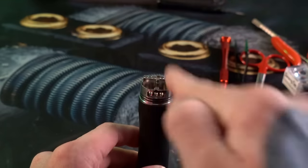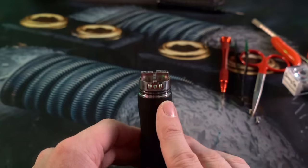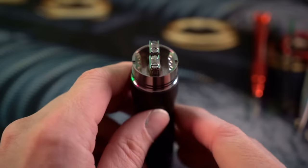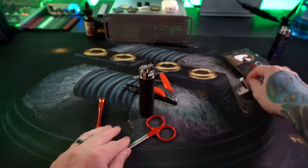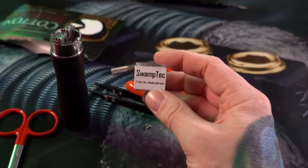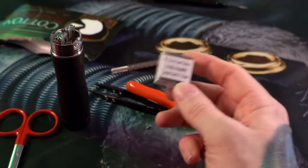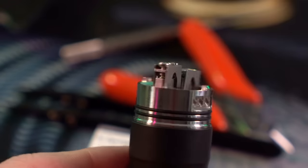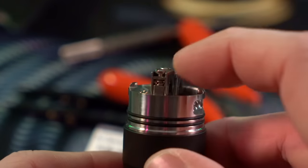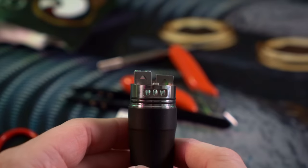I'm putting this back into hybrid mode — first take out the 510 pin, then unscrew the bottom, and there's your hybrid threading. The deck is a two-post deck, but on the inside there are little arches cut into the clamps. The clamps come down into kind of an arch, giving you that upside-down reverse recoil snake-bite airflow — rad airflow. There are flathead screws on top and a very deep juice well. When I unscrew those two screws, that archway hole opens, and you can see they're spring-loaded with a little spring right there.